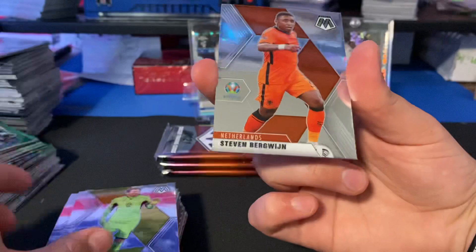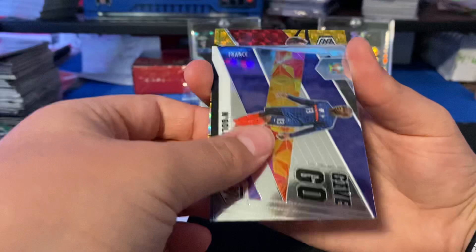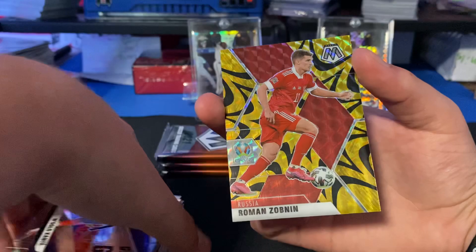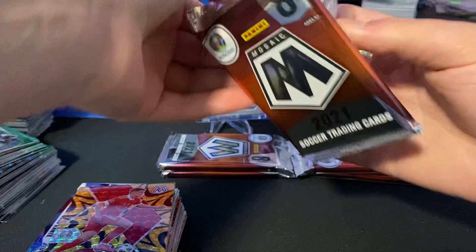Phil Foden. Oh, that's kind of cool — Give and Go. The Give and Go's aren't that common. Roman Zobnin. And yeah, it's kind of cool. I like the design — it's kind of like a black or yellow explosion.